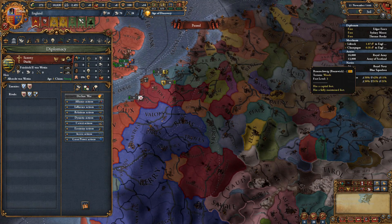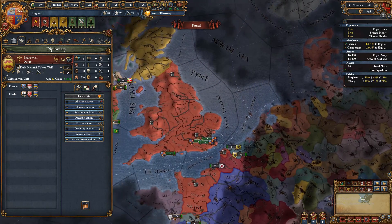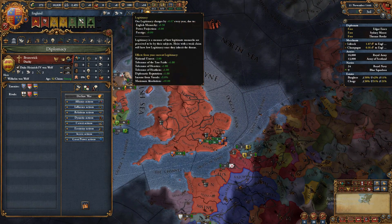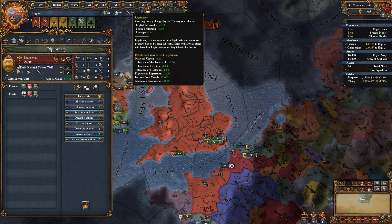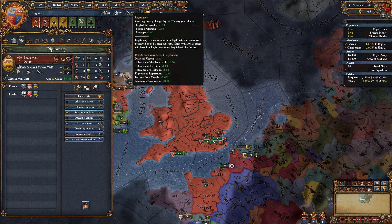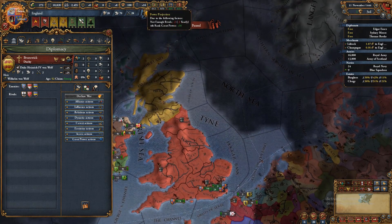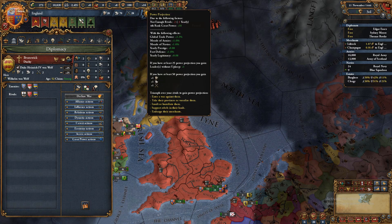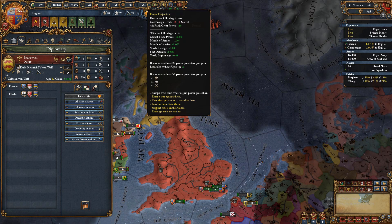If you have a neutral claim it'll be somewhere in the middle, like between 50 and 70. The effects are right there to see. Legitimacy won't really be a problem most of the time.